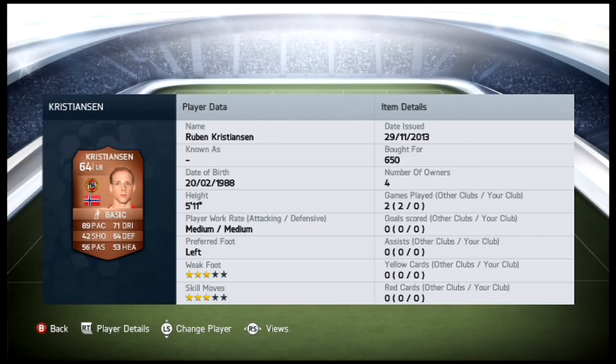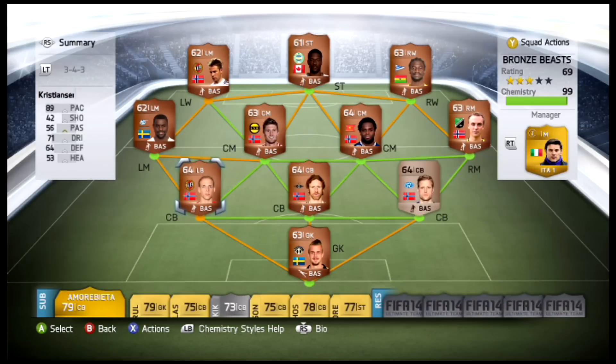Finishing up our back line, at left back we have Christensen - five foot eleven, so he's actually taller than my other natural center back - with 89 pace, 71 dribbling, 64 defending. I had to pay 650 coins for him, so he was one of the more expensive players in the squad.